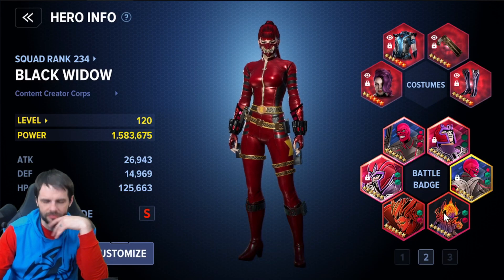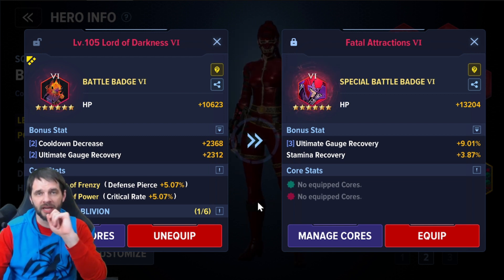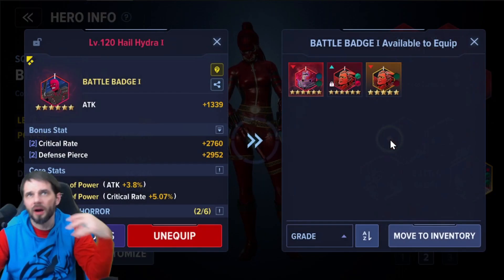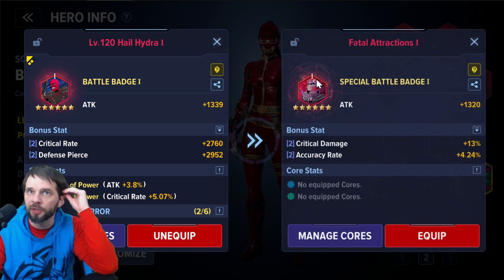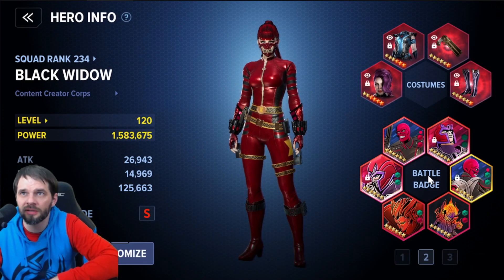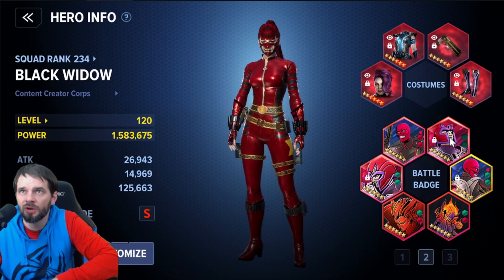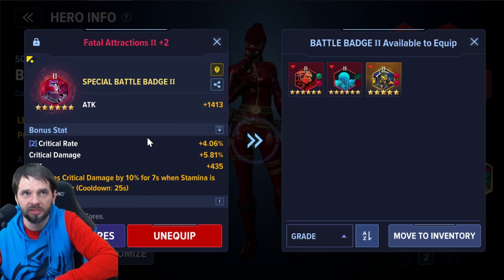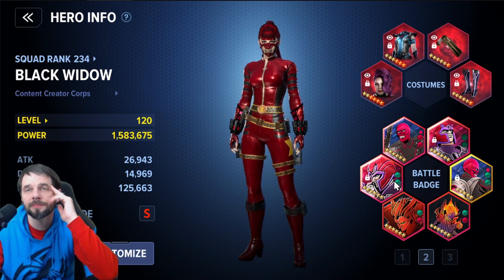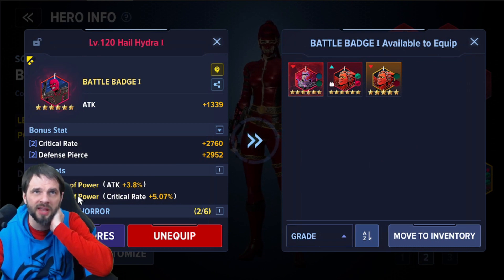I don't want to do anything with the current setup right now. It's negligible differences when I look at swapping between badges here. So at this point we're between badges five and one. With badge five it's about a re-roll in either one. I don't think I want to re-roll. I'm going to get a lot of crit damage here because I'm already capped on defense pierce — my crit damage is going to come way up. But I need crit rate; it's only at 54.8 percent.